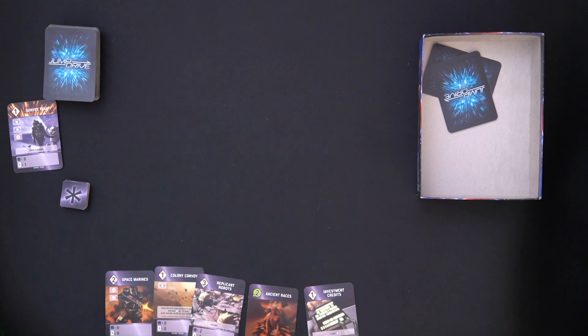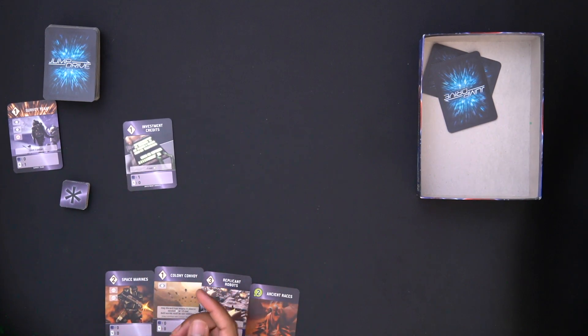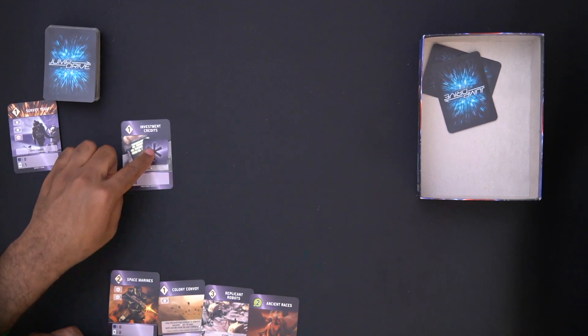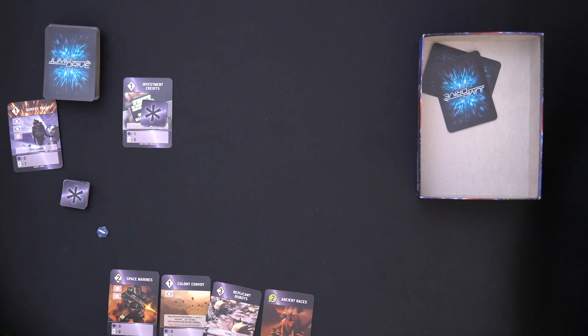The very first card I'm going to play is a single diamond development. Because I'm playing only a development this round, it reduces the cost by one — so I pay zero cards. I discard nothing and don't draw any cards. That marks the end of round one, so I flip a token. At the end of the round I collect victory points — I get one whole victory point. On to round two.